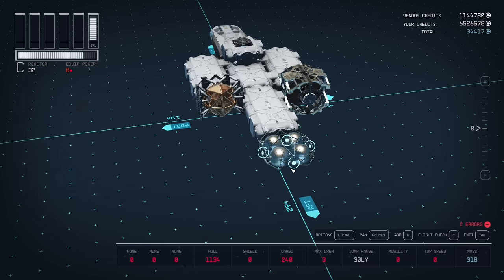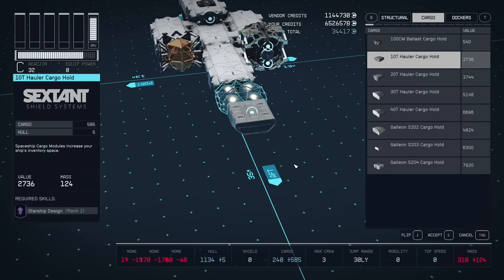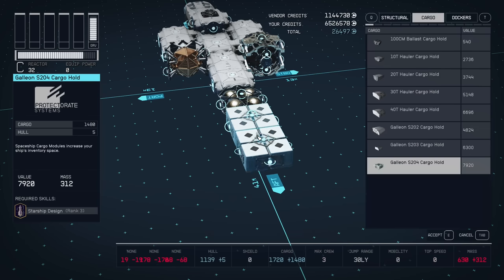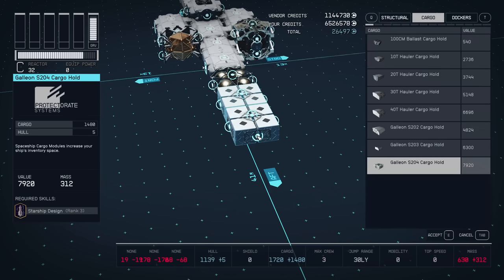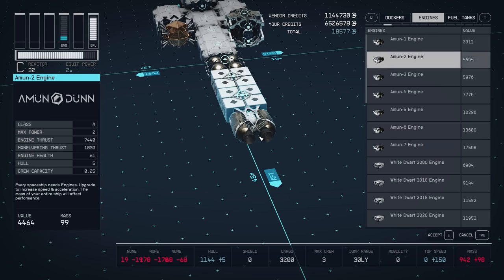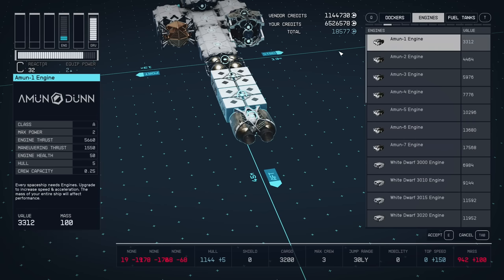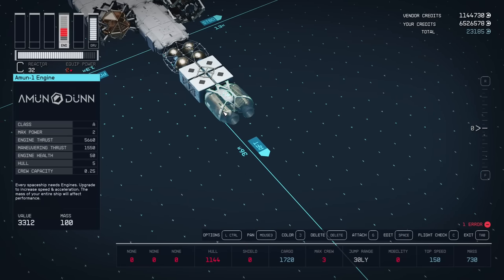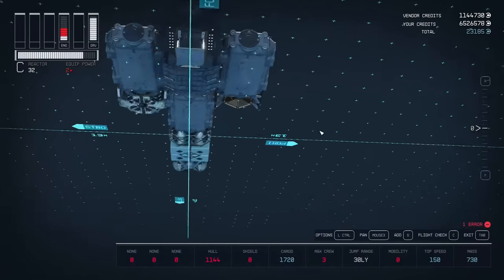Stretching it backwards, I add the first cargo module. The best cargo is the Galleon S204, but you need to be high level to unlock it - pretty sure it unlocks around level 50. If you don't have it yet, just put the biggest cargo available. Then on the back there needs to be an engine. You only put one engine and possibly the cheapest - for me that's the Amun-1 engine. Then check for errors.